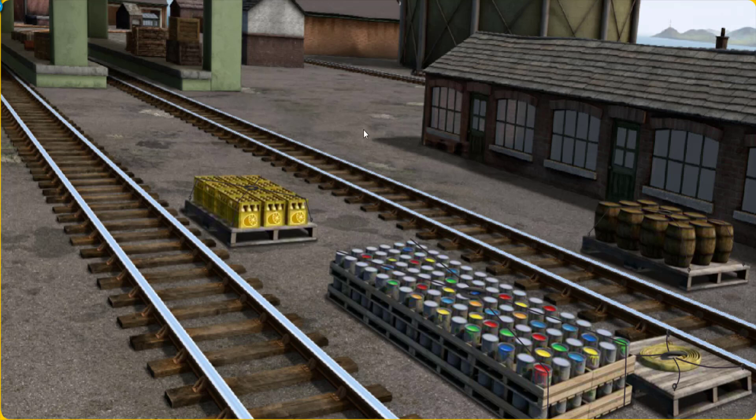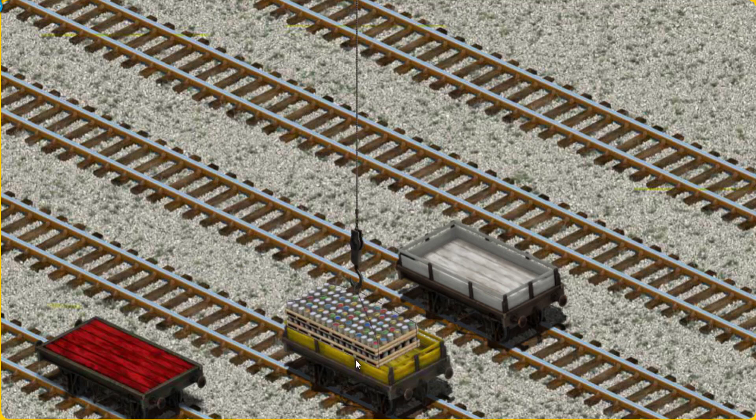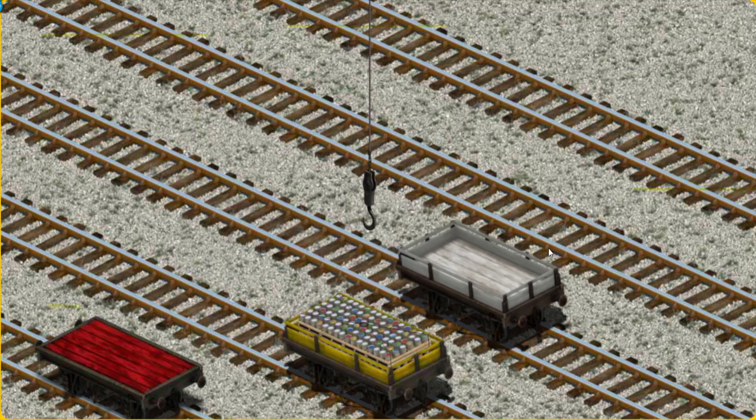Percy must deliver the cans of paint to Tidmouth Sheds. Help Cranky find the cans of paint. You've found them. Let's lift and load. Now the cargo must be loaded. Show Cranky where the yellow flatbed is. You've found it.